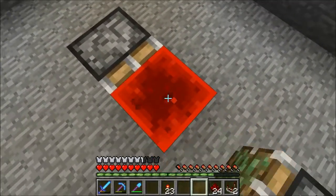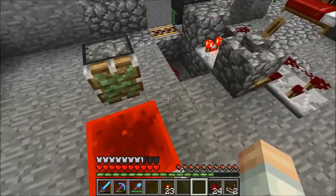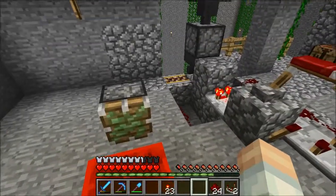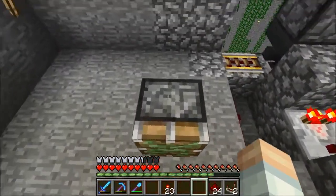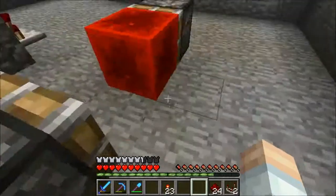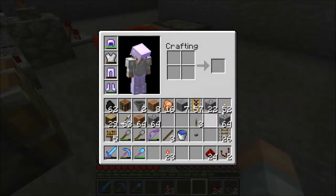This redstone block right here is going to be the one that does the signal. If it's in a certain position, that rail is going to be on. If it's not, that rail will be off. And I may just turn that into a pulse — we shall see when the time comes.